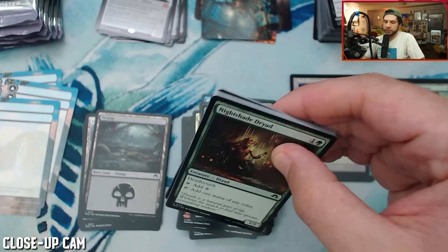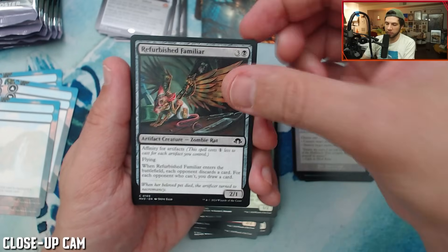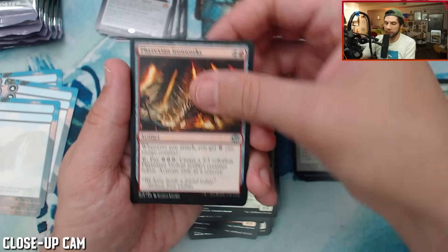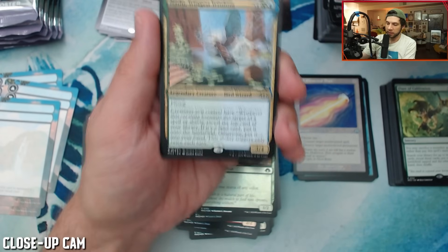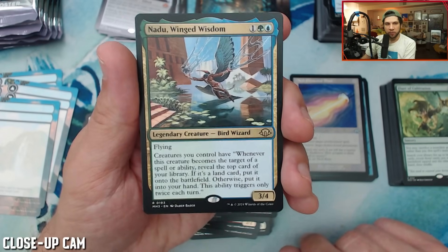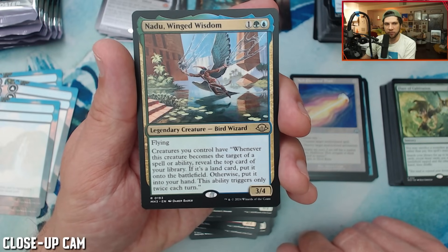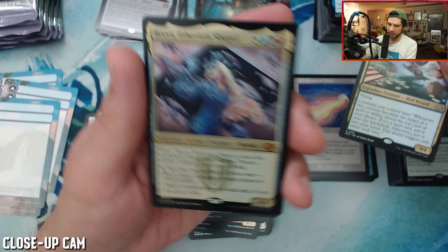Green flare: sacrifice a non-token green creature rather than pay the spell's mana cost, and you search your library for up to two basic land cards, put one onto the battlefield tapped and the other into your hand, then shuffle. Even at sorcery speed I am a big fan of these. Then a Nightshade Dryad, oily. I don't think we've hit a special guest card yet, and still not one fetch land. So the fetch lands are somewhere else. One fetch land — we've got to get one fetch land or I have to bend the Ulamog. Nadu, Winged Wisdom: this card is good. Joel put this card on my radar. Creatures you control have: whenever this creature becomes the target of a spell or ability, reveal the top card of your library — if it's a land put it onto the battlefield, otherwise put it into your hand. This ability triggers only twice each turn.